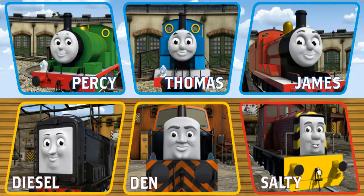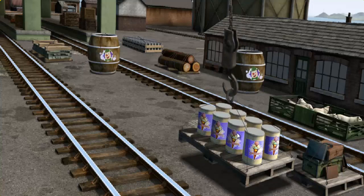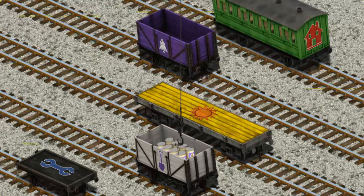Have many deliveries to make. Choose who will make the next delivery. Thomas must deliver the ice cream to the fair. Help Cranky find the ice cream. There you go! Let's lift and load. Now the cargo must be loaded. Help Cranky find the white cargo car with the picture of a purple. You found it!